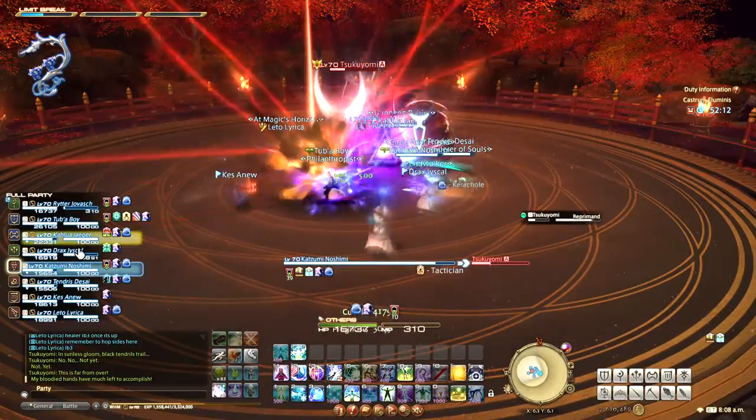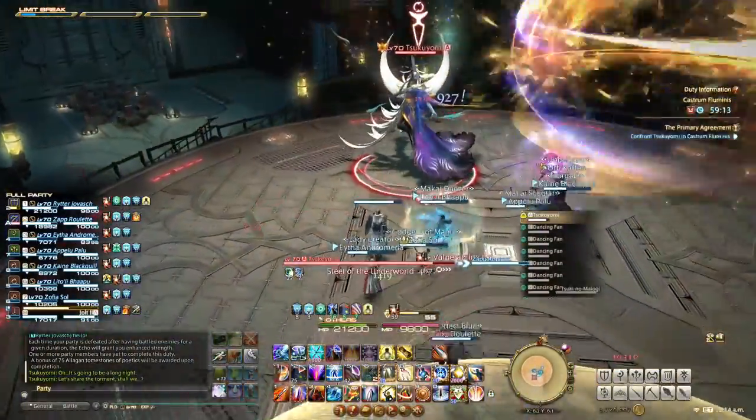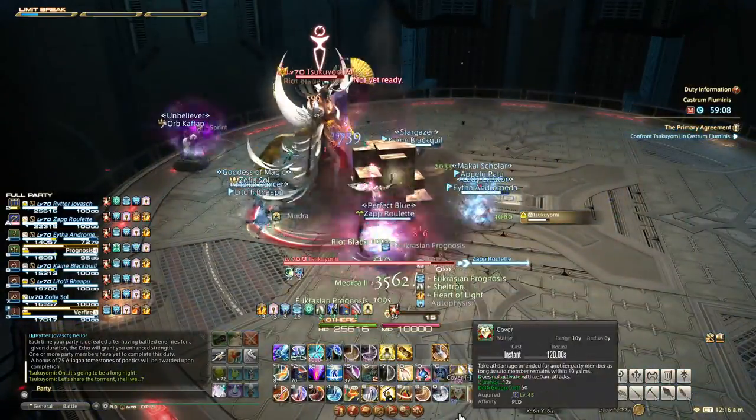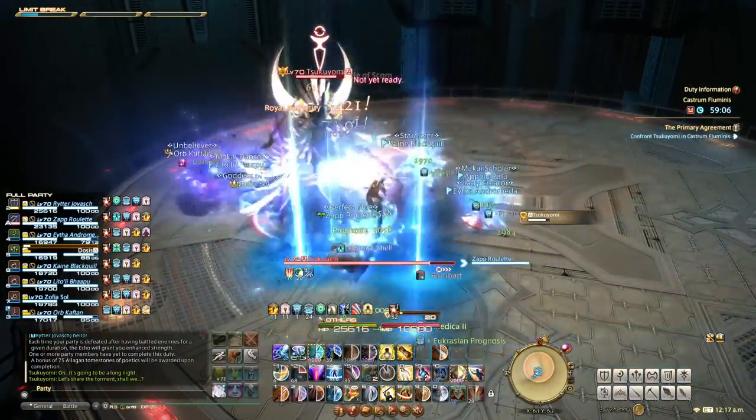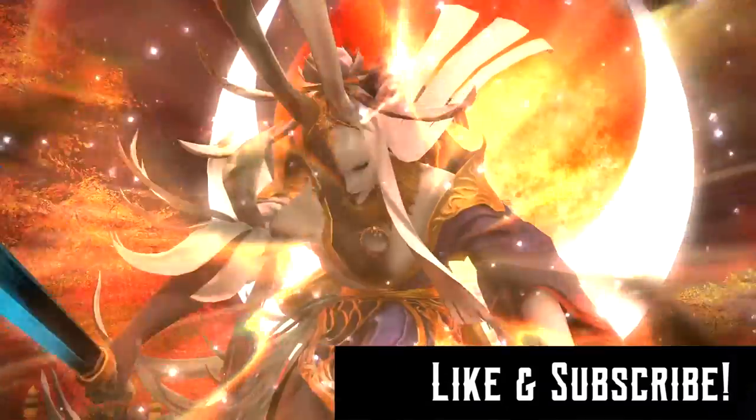Those are all the mechanics, but the real challenge in this fight is the overlapping mechanics that often put you in a situation where you have to take one hit or another. As that happens a time or two you will be okay — just don't let multiple mechanics strike you at the same time, or avoid mechanics where the group needs you like a stack marker. And that's it for Castrum Fluminus. Good luck, have fun, and see you next time!